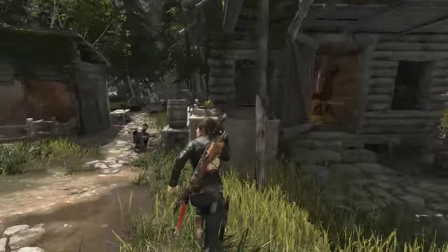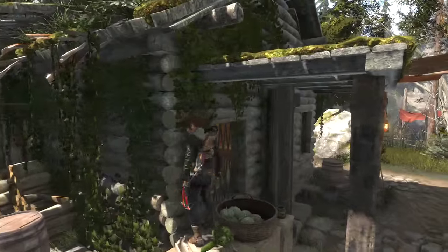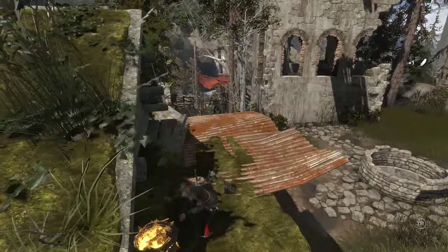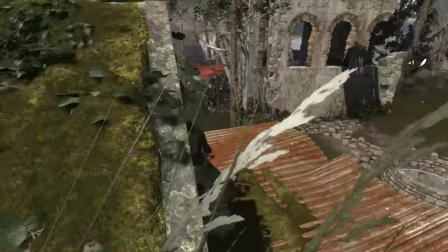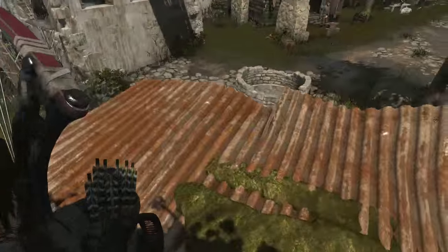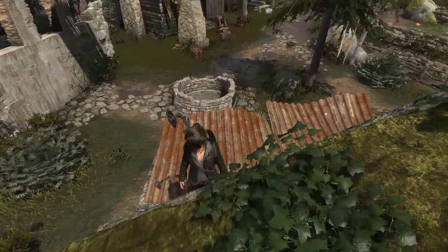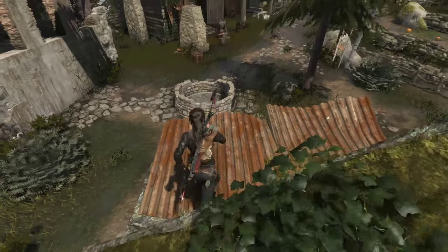To jump on these boxes that I'm jumping on, you have to get a sprinting start. If you're not sprinting, you don't jump as high and you won't be able to get on the boxes. Once you're on the boxes, climb up on the roof. Once you're up on the roof, angle yourself so that you're as far away — completely perpendicular to the well, or parallel to the roof, if that makes sense.